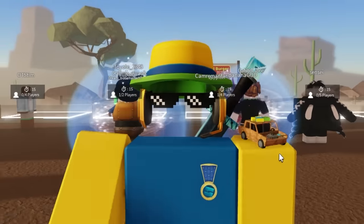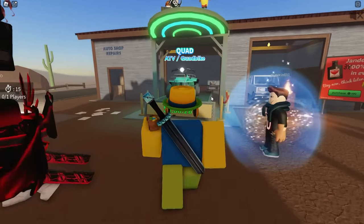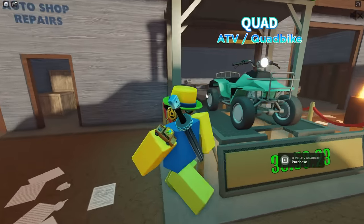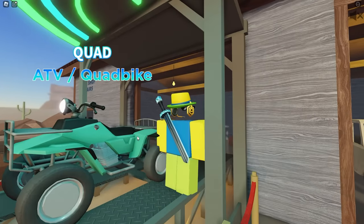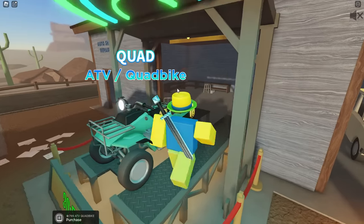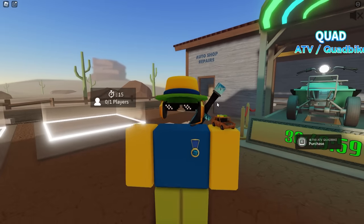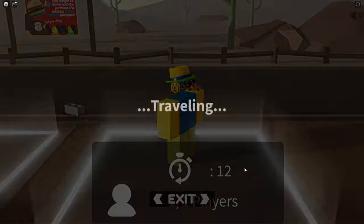Hey guys, KingKade here and welcome back to another video. In this video we are going to be seeing how far we can travel with the brand new ATV on a Dusty Trip. There are many downsides to this ATV — it has barely any space to attach things to it, and there are no doors, meaning at the 10,000 meter mark we are going to take massive fire. Let's just jump into a match and see how far we can travel.